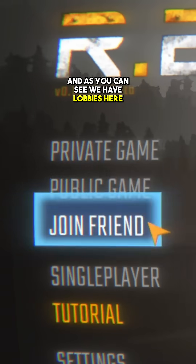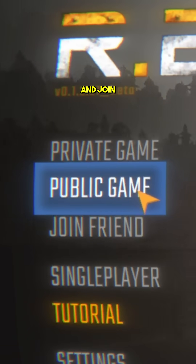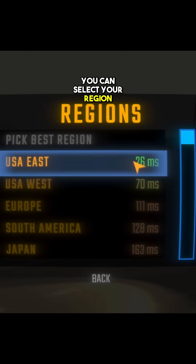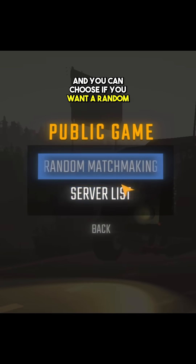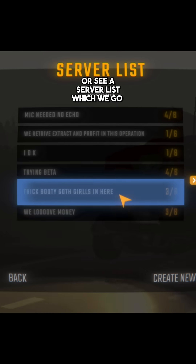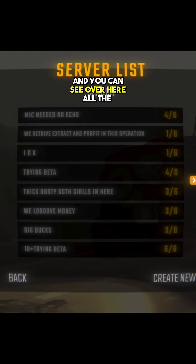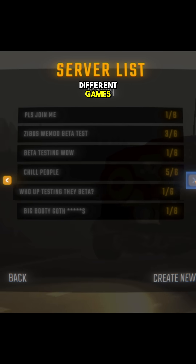As you can see, we have lobbies here — join, simple warning, and true for everything. You can select your region and choose if you want a random server or see a server list, which we go through here. And you can see over here all the different games.